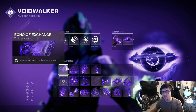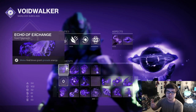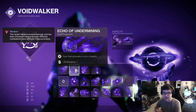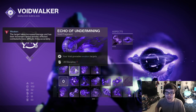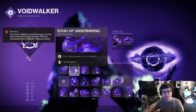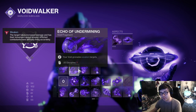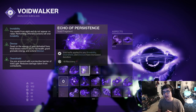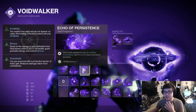For fragments, I'm running Echo of Exchange so melee final blows grant grenade energy — this pairs really well with Devour and our special weapon. I'm also running Echo of Undermining so grenades weaken targets. It does give minus 20 Discipline, but you'll be getting your grenade back constantly with Devour. Between Child of the Old Gods for bossing and your grenade for major enemies or debuffing smaller bosses, this is very good and makes it easy to proc Devour. Then Echo of Persistence increases the duration of all Void buffs — Invisibility, Overshield, and Devour — giving minus Recovery, but Devour keeps you up constantly and you can have 15 seconds of it.